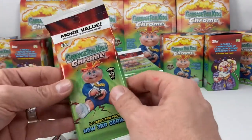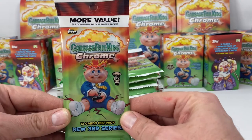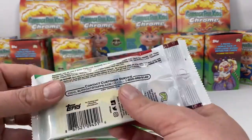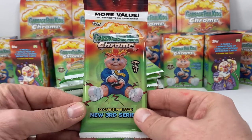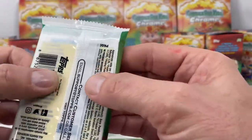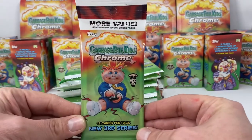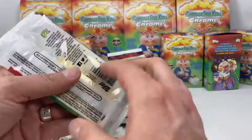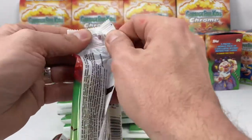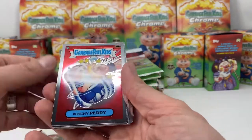What's up YouTube, Michael with Toy Silly. Going to crack open some value pack Chrome, 12 cards per pack, new third series. These are pretty sweet — I've got 24 to pop open. You can kind of see through them a bit if you really want to cheat. Anyways, let's get to cracking, let's see if we get some big hits. Please like and subscribe, support this new channel. All right, let's go.